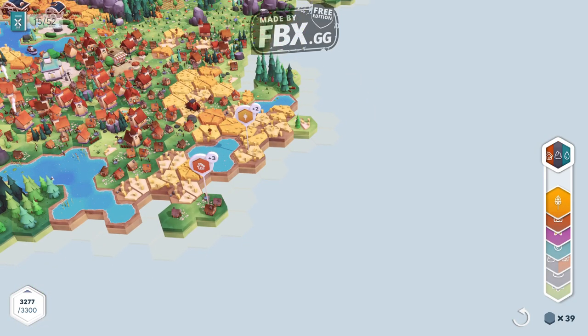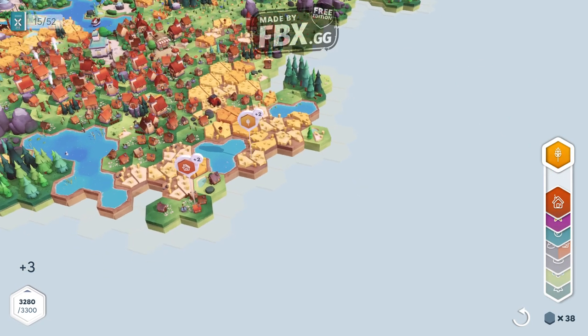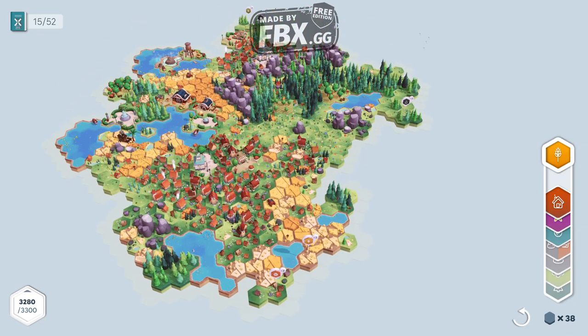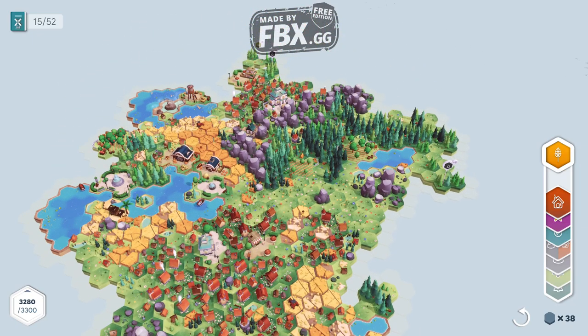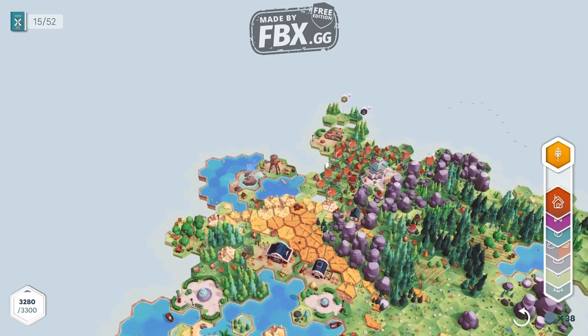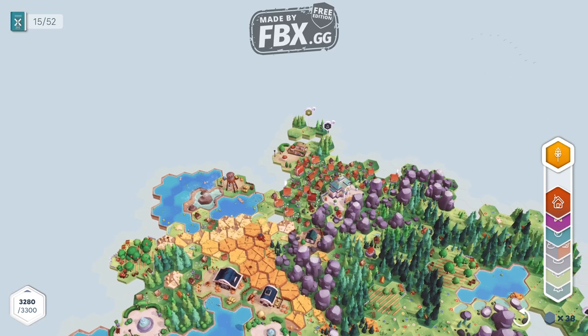Just in case you think you messed up with the placement — in this game you really need to think about it. Every area has specific features, like that one has a tree above it. Those are particularly areas where, when special buildings are placed, they're going to give even more points.